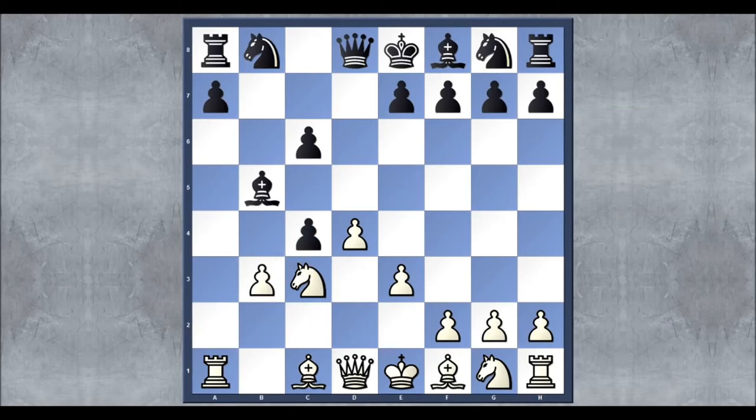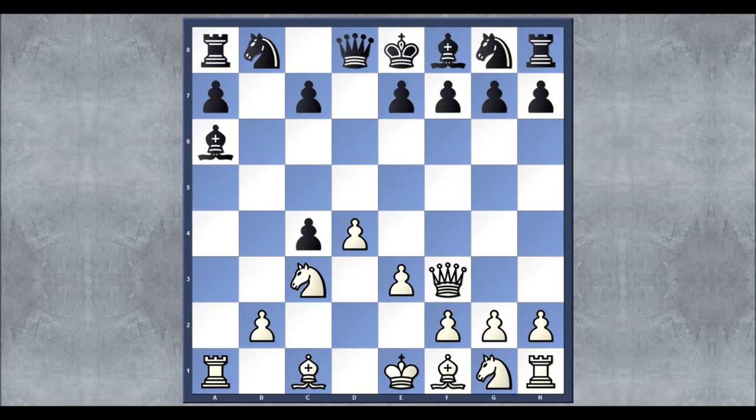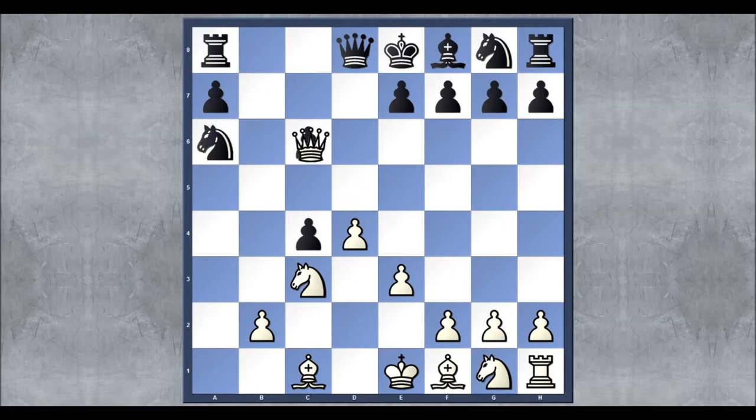If black instead tries, rather than defending with c6, to go to bishop a6, there's actually a very nasty move — queen f3. From here they have to play c6 to protect the rook. White can go ahead and take the bishop, and if the knight takes, then once the queen takes the pawn they have to defend with the queen. White can take the rook, they have to defend with the queen again, and you are officially up in material by a lot. So definitely not a good way to play as black.